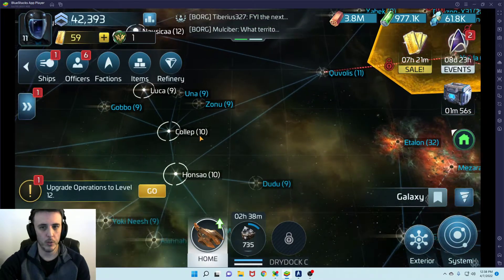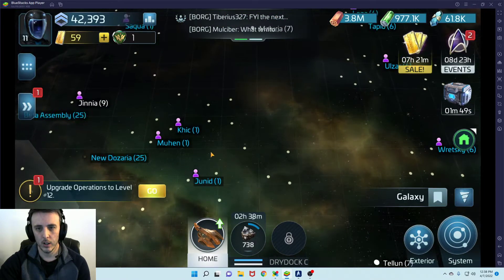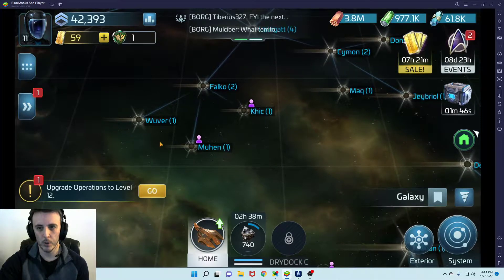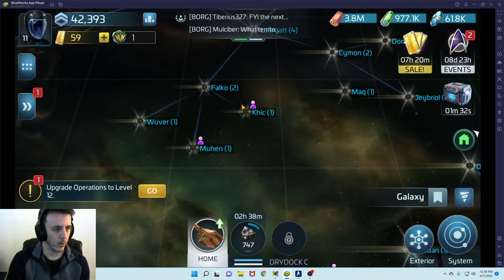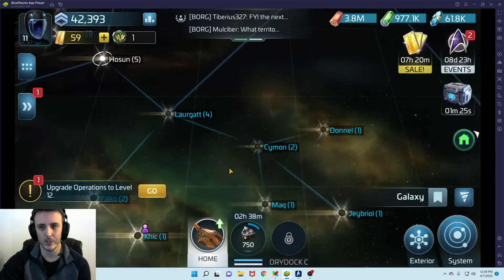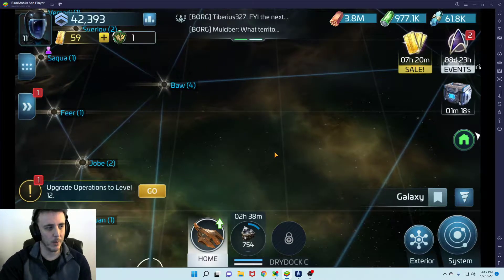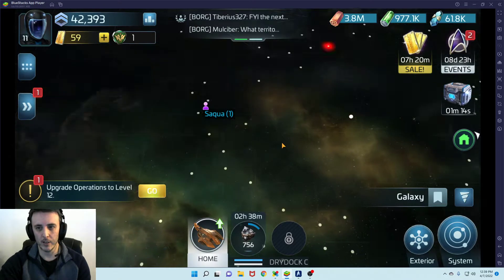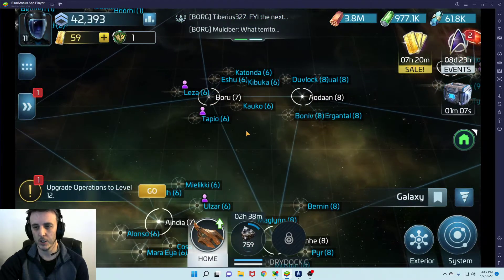At Ops Level 1, when you first create your account, the game puts you in one of the little low-level systems. There are dozens of them. It'll give you a mission or two, then move you to the next level system. The first five levels are really a tutorial — the game tells you what to do: how to mine, attack other ships, upgrade your base, move your base, join an alliance, and build a ship. Around Ops Level 5, you'll start branching out to level 5 and level 7 systems and other station hubs.